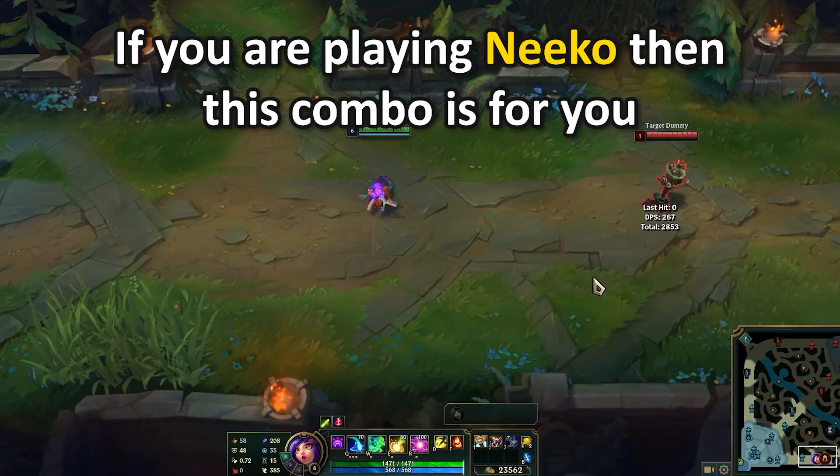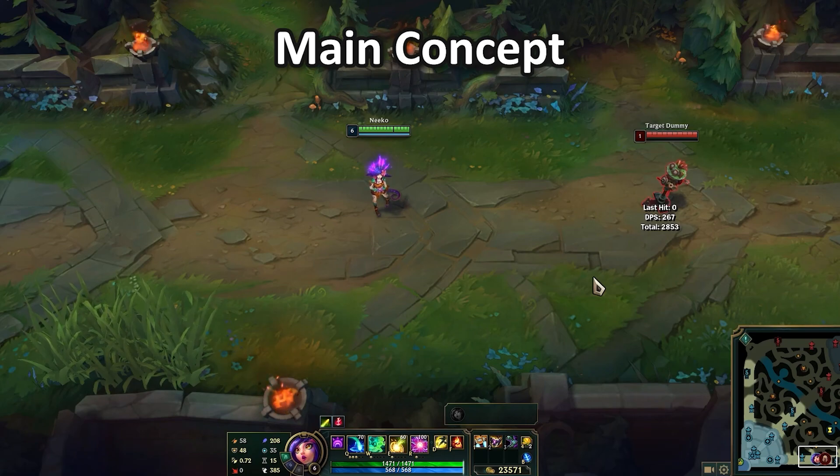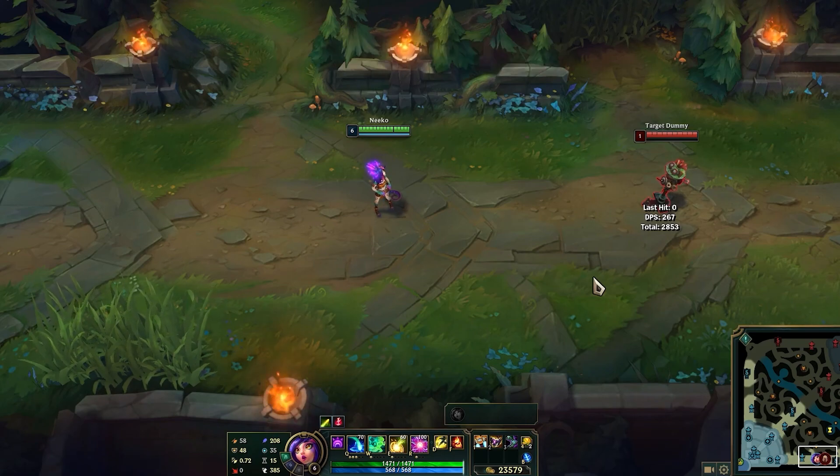If you play Nico, this combo is for you. This is Nico's hardest combo, and if you manage to pull it off properly, it will be game-changing. You can literally one-shot everyone in teamfights without being caught off guard — but you have to have some fast fingers.